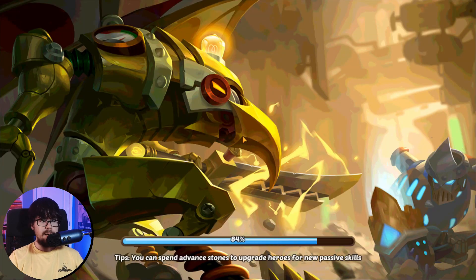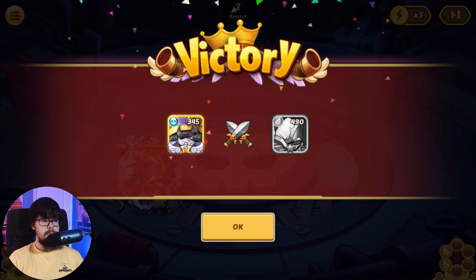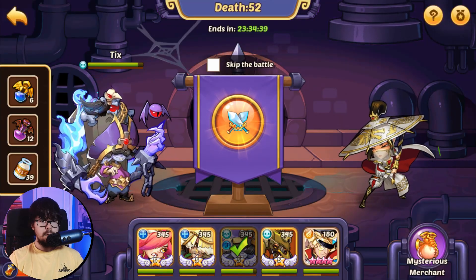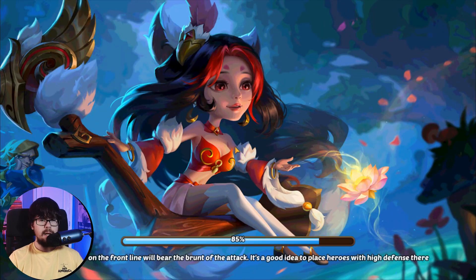We're a little short on the crypt potions like I said, but I think that will be fine. We get the energy reset. Double Shea at 490 — we should be fine with Tix still. I think 500 gets a little scary.